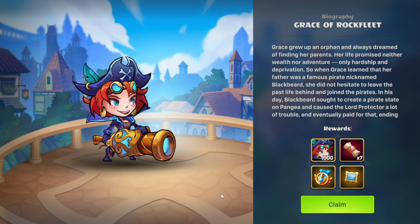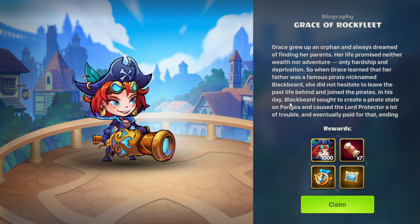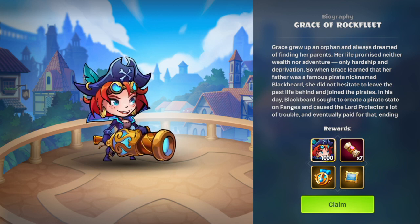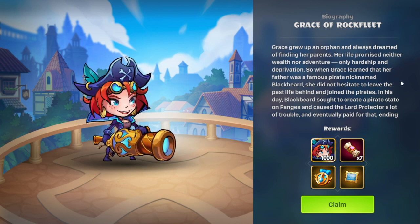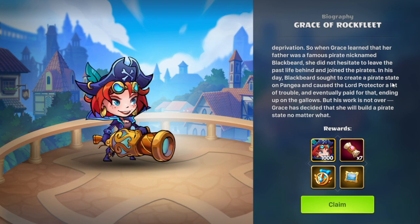This is the end card for chapter 3 — Grace of Rockfleet. Grace grew up an orphan and always dreamed of finding her parents. Her life promised neither wealth nor adventure, only hardship and deprivation. When Grace learned that her father was a famous pirate named Blackbeard, she did not hesitate to leave her past life behind and join the pirates. In his day, Blackbeard sought to create a pirate state of Pangea and caused the Lord Protector a lot of trouble, eventually ending up on the gallows. But his work is not over — Grace has decided that she will build a pirate state no matter what.